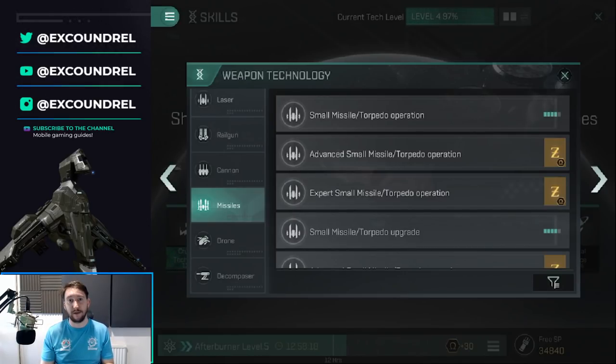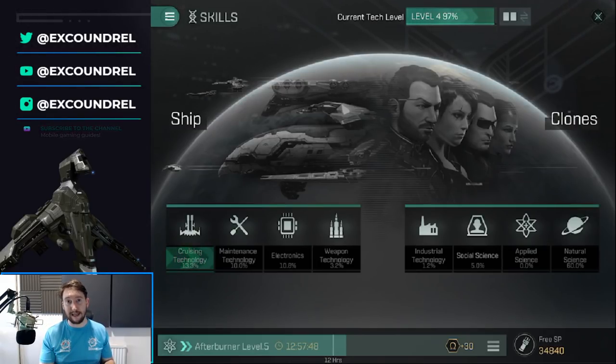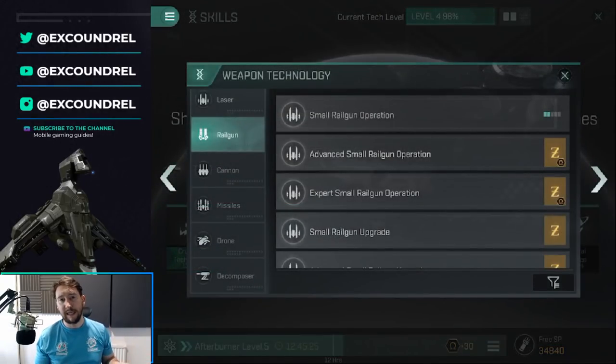Work with one weaponry type and defense until you're strong enough to start diversifying. Missiles, while great for ratting and PvE, are not particularly good in PvP most of the time — people can often warp out or you'll lose a duel during the cycle. Assault missiles can be good but require specific setups. So my advice: select a ship you like and focus on the skills that benefit that ship. I'll cover ships in more detail shortly.